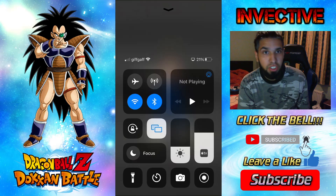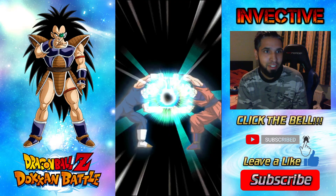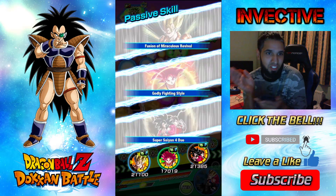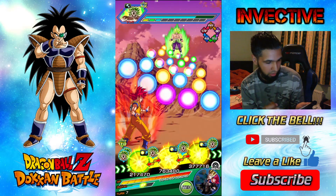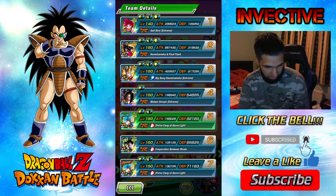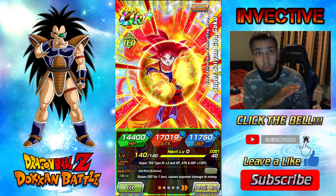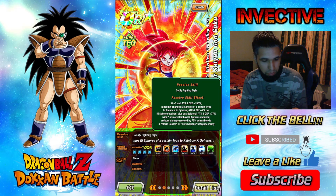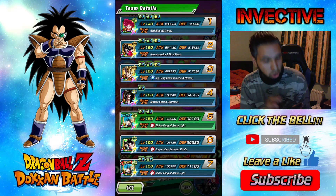Alright guys, we're back — hardest stage in the game, Red Zone Broly, right. Batteries are low power as well and we're getting the transformation, you barely ever see this. Okay guys, just to let you know, this is the very end. If we don't make it through this, it's done. What I've been doing is keeping Super Saiyan God Goku — he is a must-run for this stage because of his crazy 77% damage reduction against Broly.